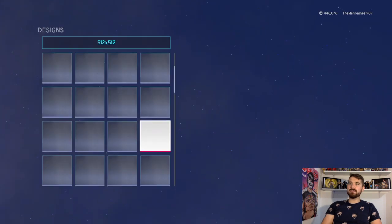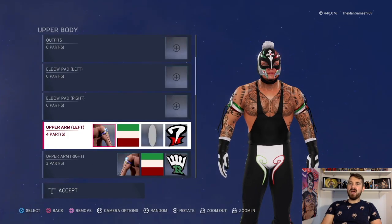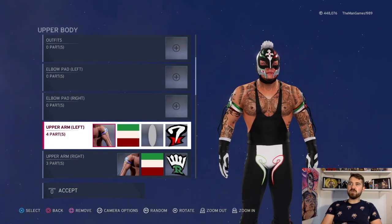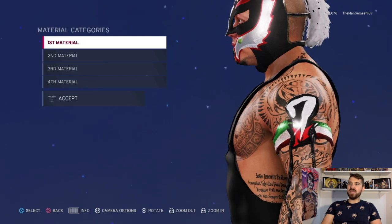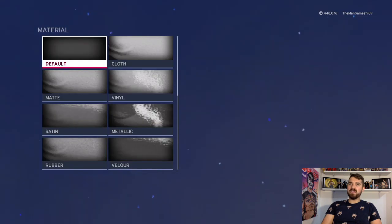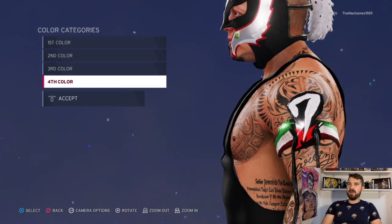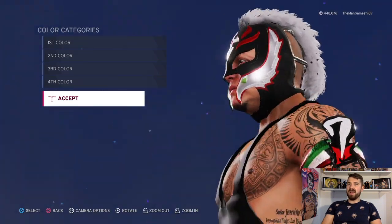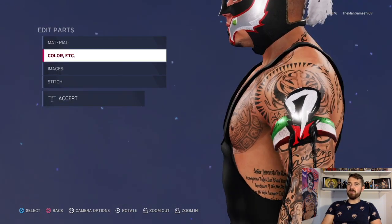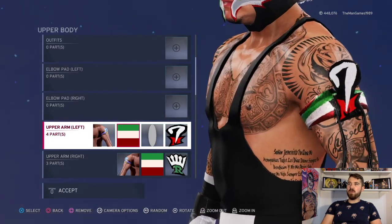Going down to the upper left arm — it's the Rey Mysterio one that's already on the game. Materials are all default and the colors are all black, because you can't really see them all, and the images are going to cover that up anyway. We've got the green, the white, and the red going across it like that.